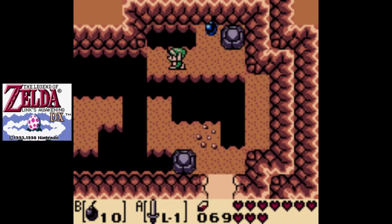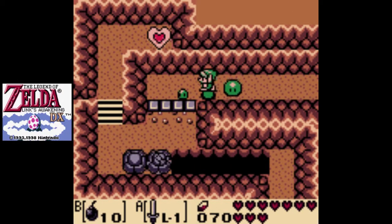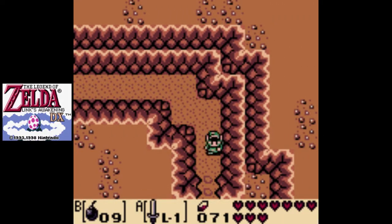We can blast through here to get to a secret passage. Get out of here, Keese. And goodbye, Zolls. Now we have to throw over a bomb to get rid of that boulder, and then we'll have to make our way around.